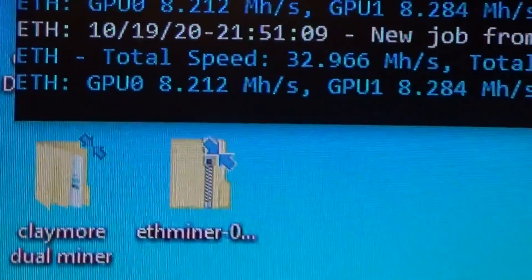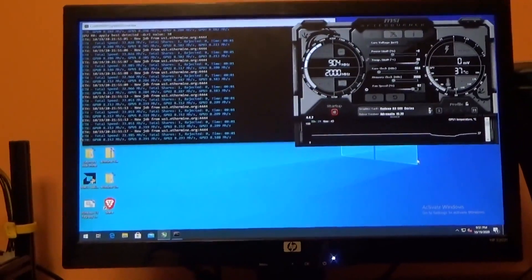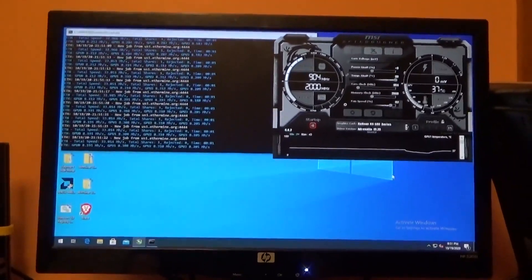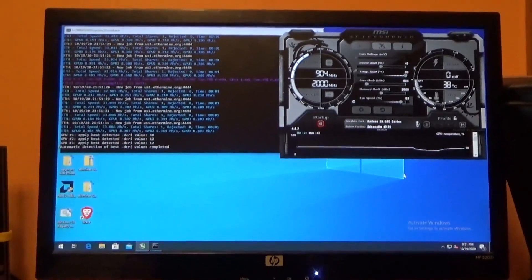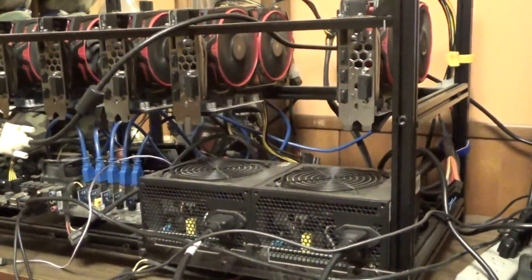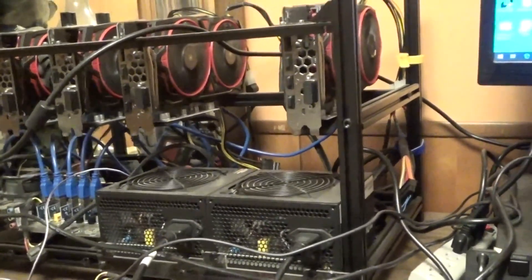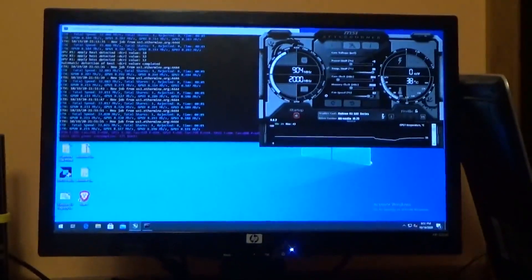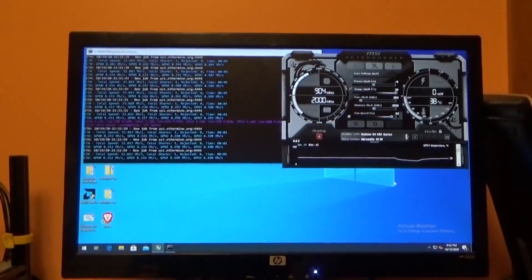I was getting 32-33 mega hash per card before, and now I'm getting 8 per card. So Windows purged my drivers — I so much hate Microsoft Windows 10. Windows purged my drivers. I'm getting a total of 904 megahertz per card right now, so I have to reinstall my drivers to get my speed back up. Otherwise it's useless. This is actually serving dual purpose here — it's heating our bedroom and mining Ethereum, so instead of running an electric heater which just uses electricity for nothing, with this I heat a room and get paid to do it. There's some profit at the end of the month when it's running at full power, and I'm hardly getting any shares. It's just ridiculous.